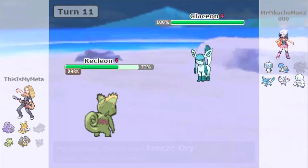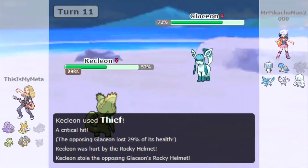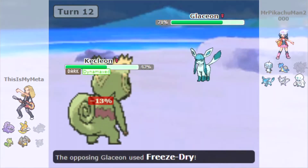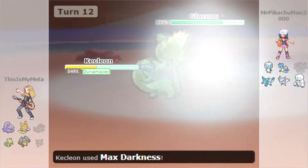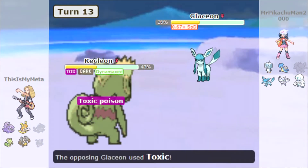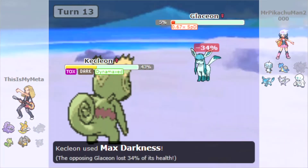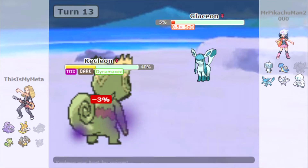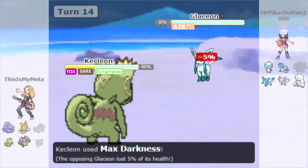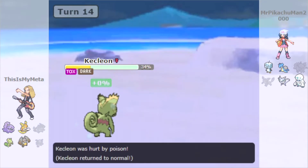We get the Iron Ball Fling — STAB Iron Ball Fling with Protean — but it's gone for Wish and Protect to get all of its health back, and we no longer have our Iron Ball. So we're going to steal its Rocky Helmet, take some damage from it, but now we've got a Rocky Helmet. We're going to Dynamax here because we really need to get rid of this Glaceon — it can just keep going for Wish and Protect to stall us out.